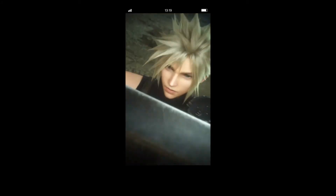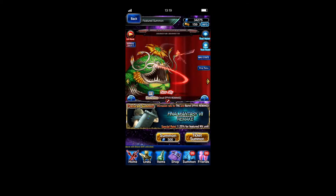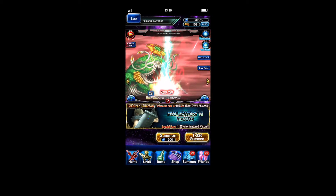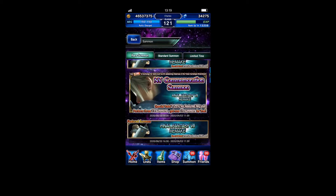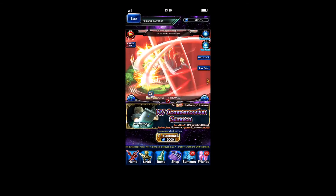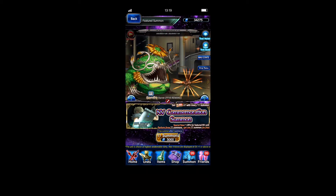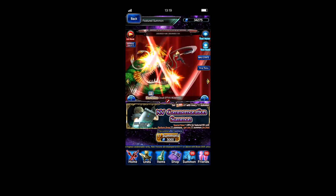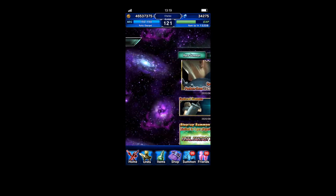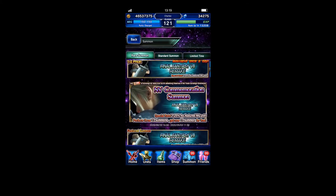There we go - the OG Cloud, the Octa Slash. Pretty sure everyone knows that. Is this not a step-up banner? If I'm mistaken, you get portal with fg... I'm not really 100% sure. These are just ticket summons, yeah, this is like a normal one, so I'm definitely gonna do the envy pulls.